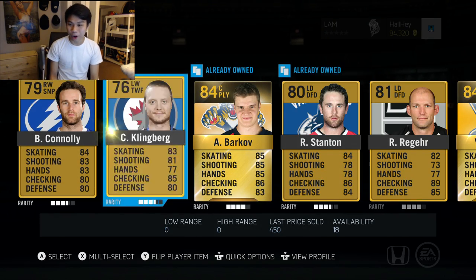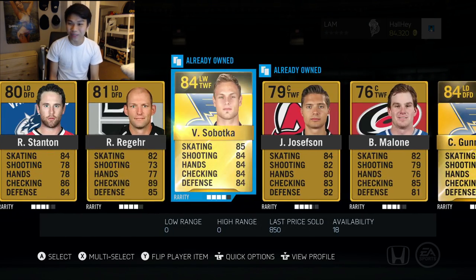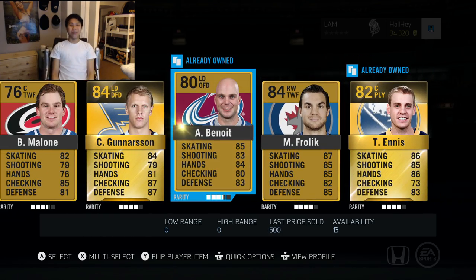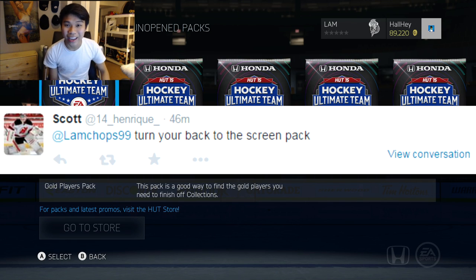In this pack we had Connelly, Klingberg, Barkov, Stanton, Regeer, Savadka, Josephson, Malone, Gunnarsson, NS for Leek and Ben. Well, that is a bust - the turn-your-back-to-the-screen pack.